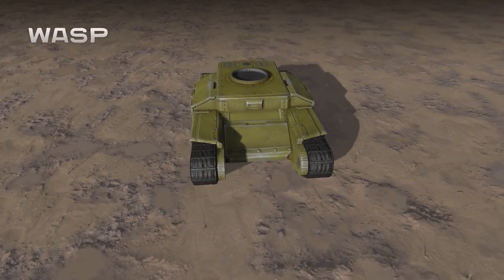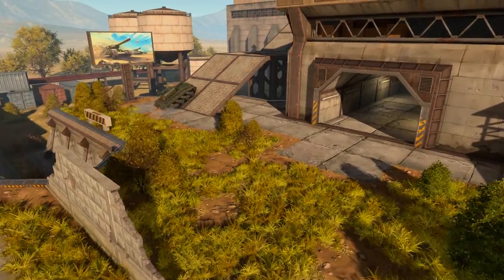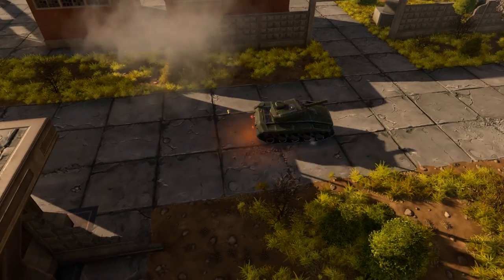The light hulls are Wasp and Hornet. They are compact, fast, and nimble battle machines, with a modest health pool. Destroying a light hull is easy, if you manage to hit it.